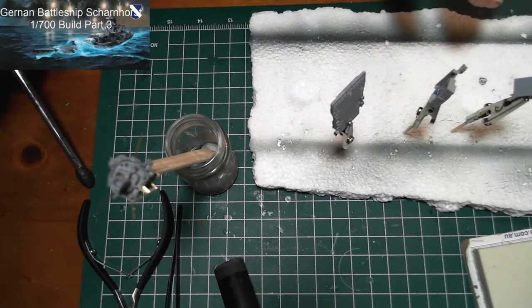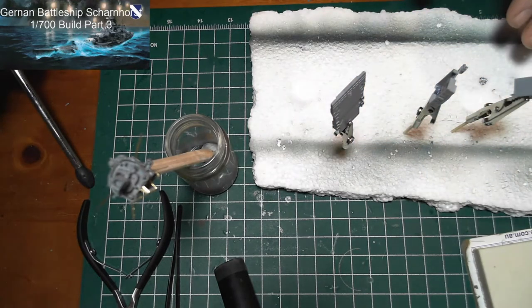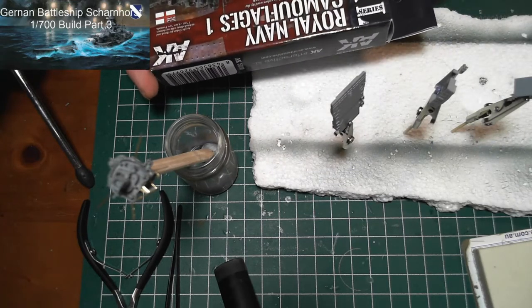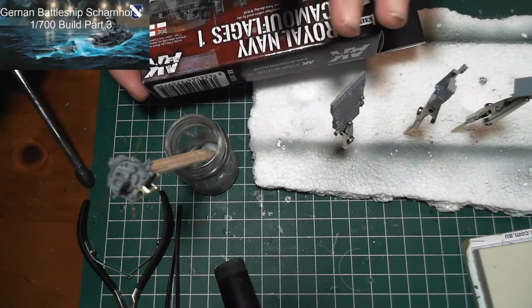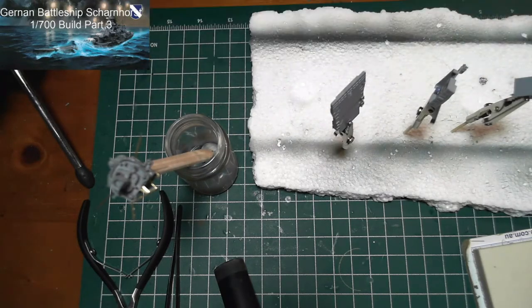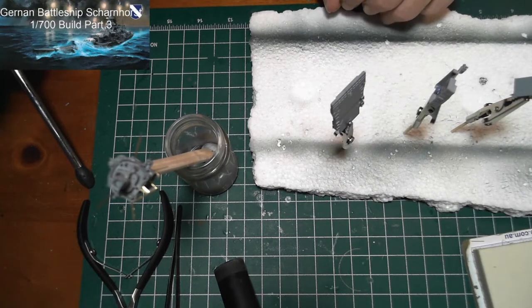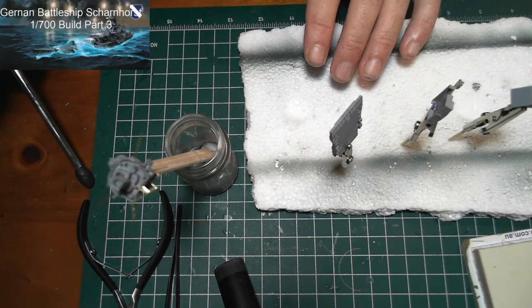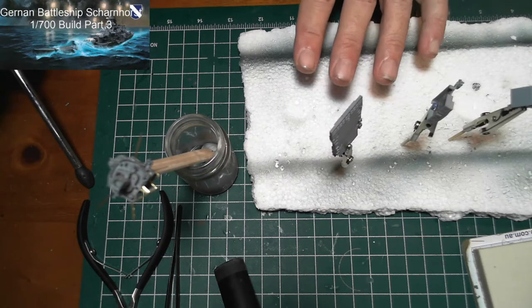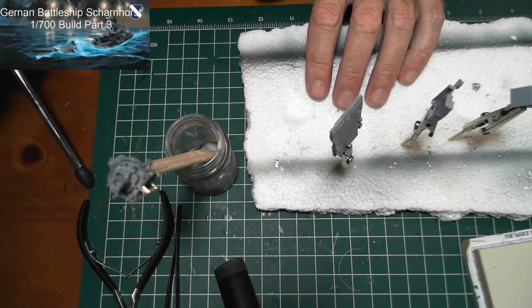I'm going to prime all these in the Steinal Res Black, then get my colours out and most likely do the light grey on all this superstructure. I want my deck to be a darker grey, so all the superstructure here will all be the light grey. The Steinal Res dries quite quick, so in a few hours after I've painted these I'll be able to hit them with the base coat.